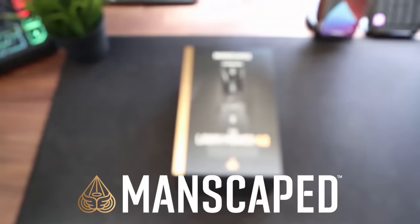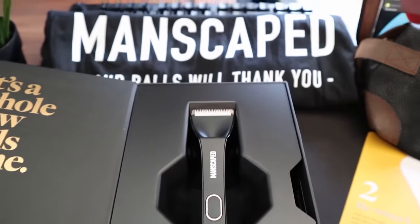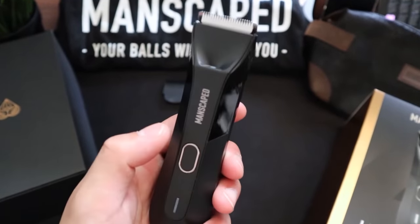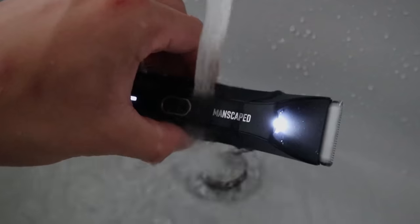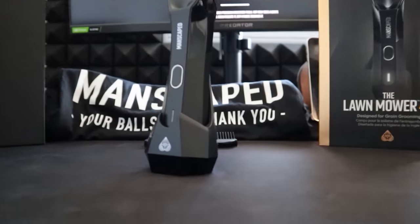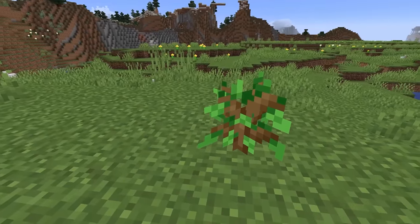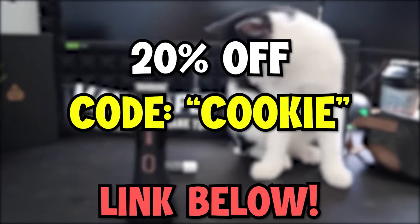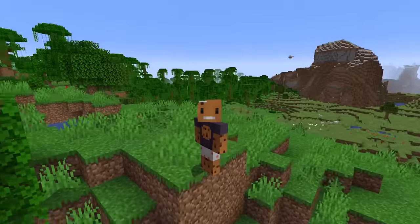Today's video is sponsored by Manscaped. Their brand new Lawnmower 4.0 Shaver cuts through jungles and you don't get any nicks or cuts with their SkinSafe technology. It's cordless and waterproof, charges wirelessly, and provides four different trimmer guard sizes. Go get 20% off using code COOKIE plus free international shipping at the first link below.